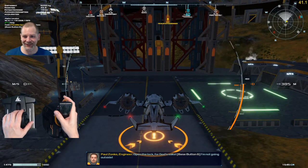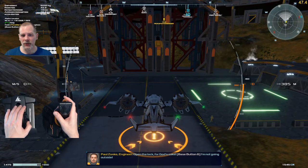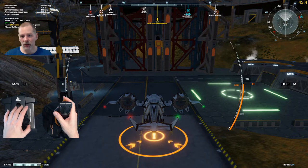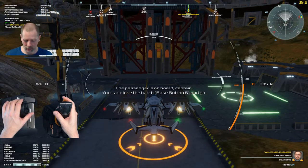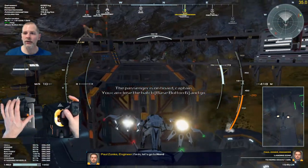T does it. I thought I had one of these set up to do it. I swear I had one of those set up to open the door. Let's go. It says base button 6 — is that this one? Yeah, that's 6. Okay, let's go to Nord. Let's do it.